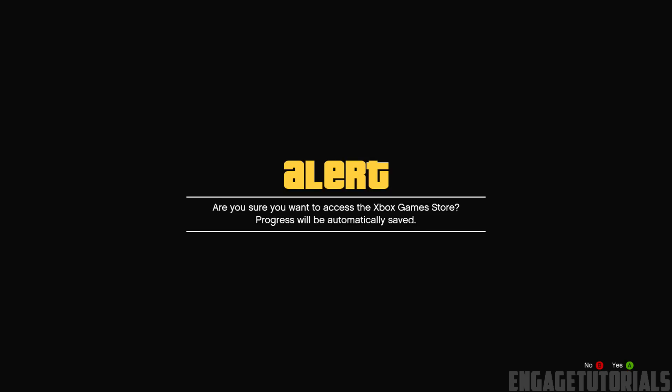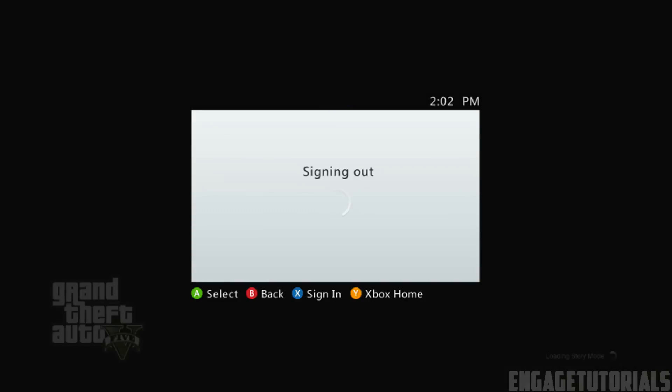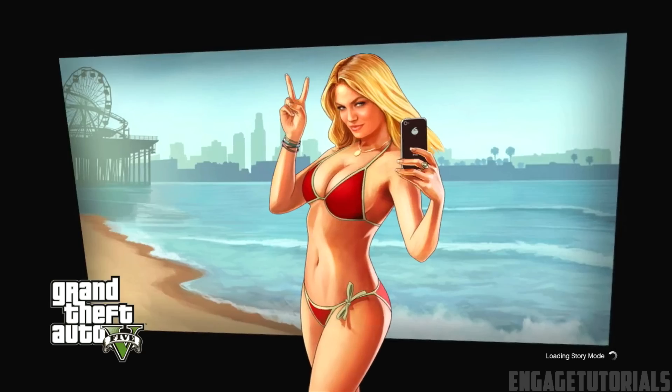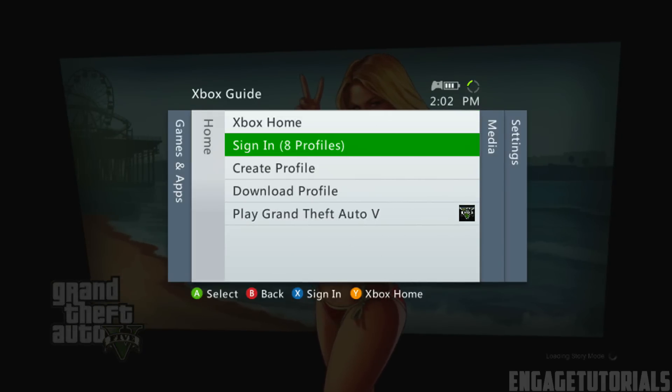Now what you want to do is go to the Xbox game store and you'll see an alert. Hit A to proceed and then sign out of Xbox Live. Hit the Xbox game store, confirm it, and then immediately sign out of Xbox Live. If you close the Xbox guide, you'll see a quick alert — that's how you know you did this correctly — and you can sign back into your profile.